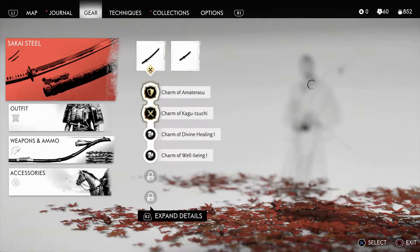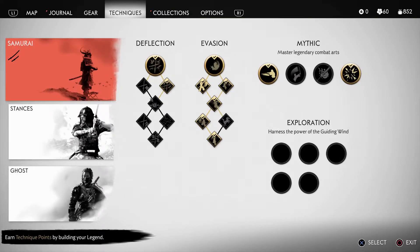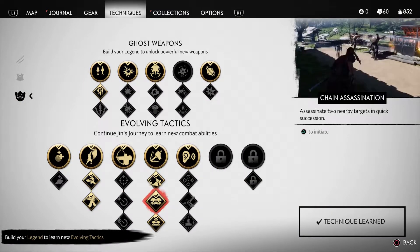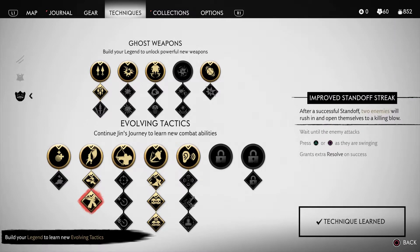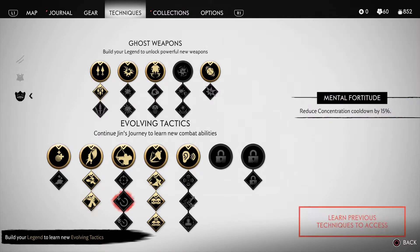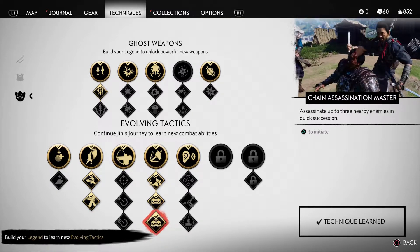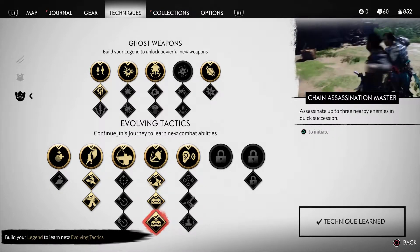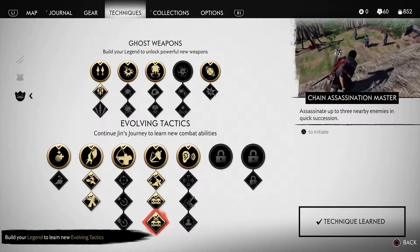Let me show you guys right here. So when I go to the gear, this right here — the smoke bomb. This, by far, is the best weapon to have in the early game. It can turn the tide in so many fights, it's crazy. Once you get the smoke bomb, if you pair it with the chain assassination — I have mine all the way to three — combined with the standoff streak, if you go up into a group of enemies, you do the standoff streak, you kill like three enemies. Then you run into them, throw a smoke bomb, you can kill another three enemies instantly. It can really turn the tides if you're having a big problem fighting big groups of enemies.